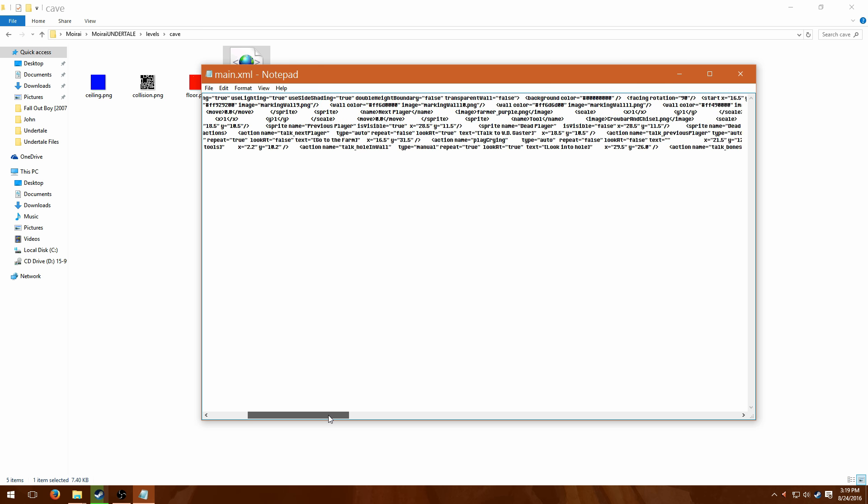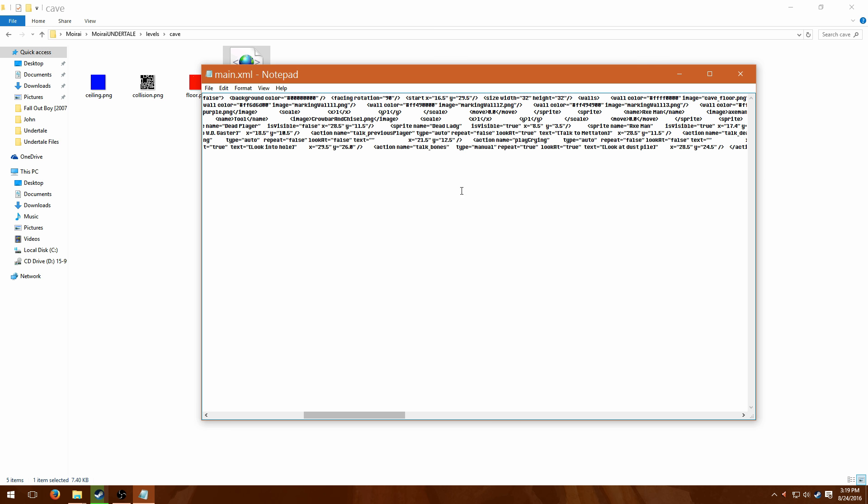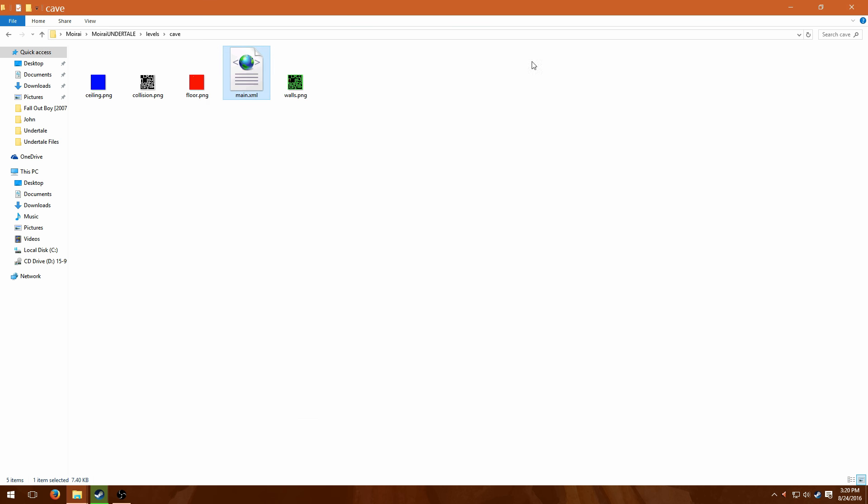Going in here, you can see all this code — you could really mess up stuff. If you go and mess with things like the sprite name right above where I selected, that could really mess things up. Although, if it says 'text equals' and then quotation marks, you can mess with that all you want inside the quotation marks — at least I think you should be able to. That's what I did. I changed the name to Metaton from 'previous player,' something along those lines. As long as you only edit the things that say 'text equals,' you should be good, as long as you don't mess with anything else — unless you know what you're doing with those other things.